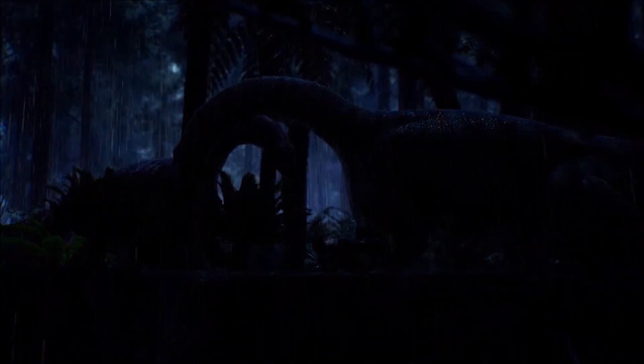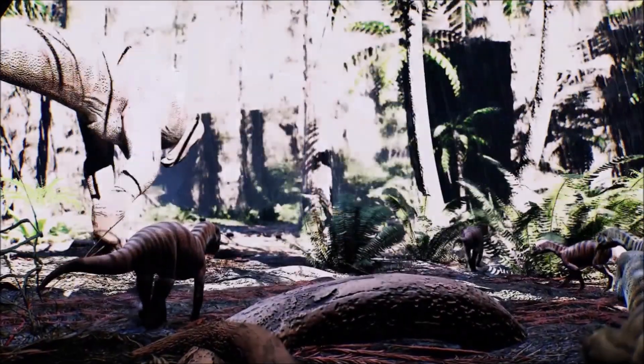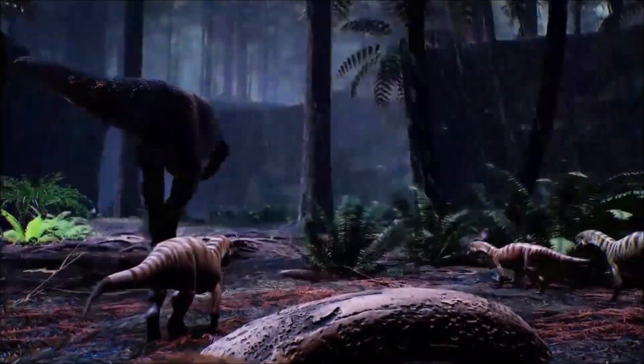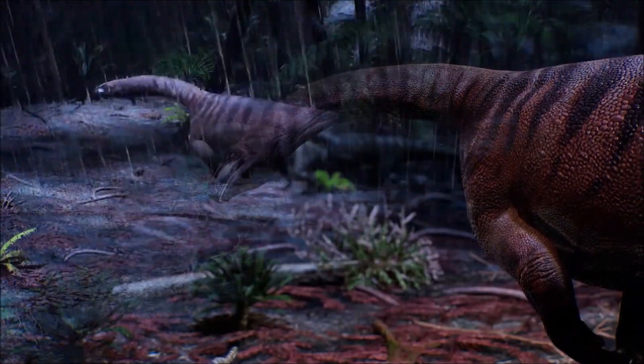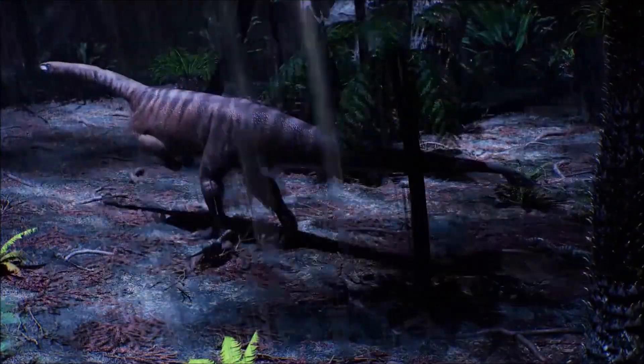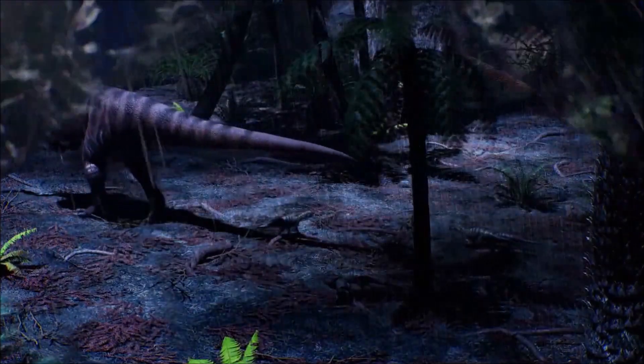Growth studies from May 2019 indicate that Mussaurus likely walked on all fours as a juvenile. Its body proportions changed as it grew, causing a shift in its center of mass that led to a bipedal stance later in life. Adult Mussaurus weighed between 1.5 metric tons, reaching lengths of up to 8 meters.